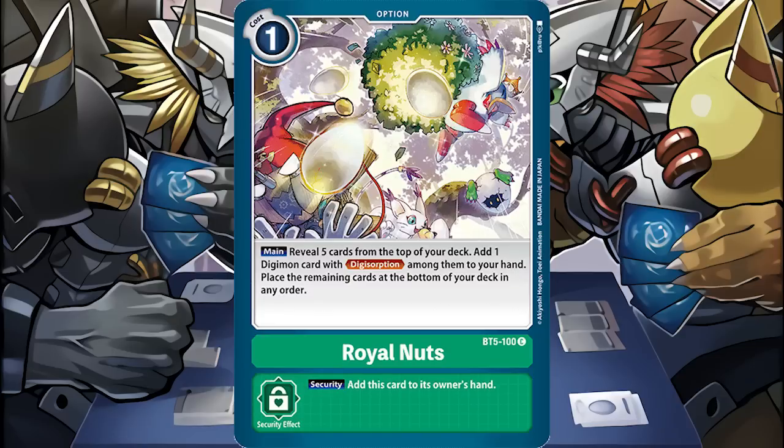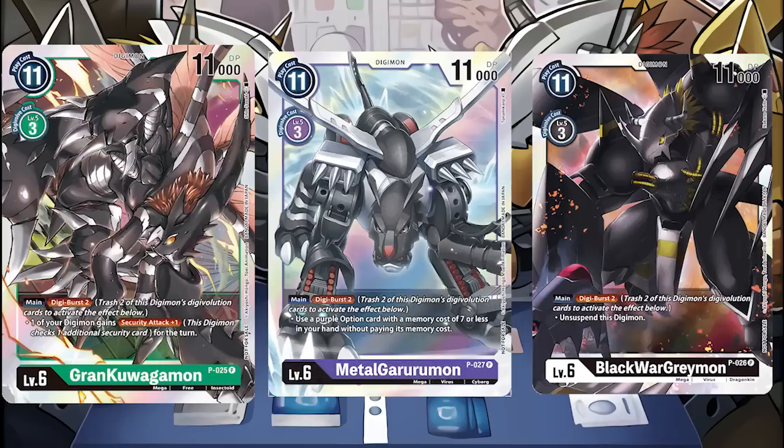Still in line with the concept that this mechanic is primarily for green. The new support for green was largely consistency cards to let you dig for Digi Bursters. In this set, we also got new Digi Burst cards as promos to further support the mechanic. One of those being Grand Kuwagamon gave green Digi Burst OTK a powerful boost, keeping it in the top decks for another set.